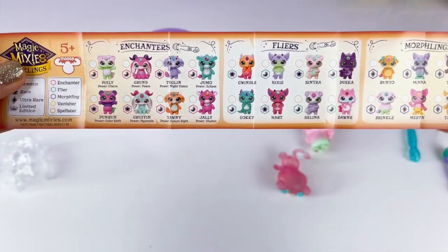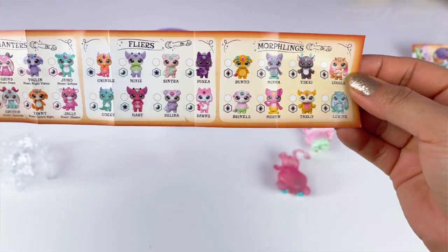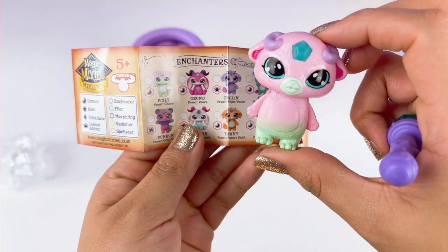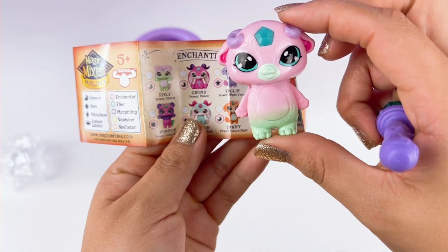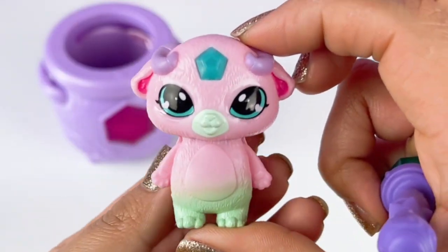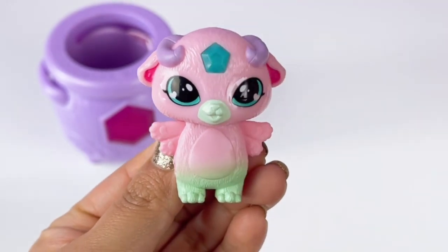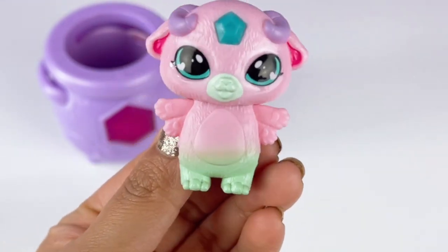Here's all of the ones that we can collect. Oh my gosh, they're all super cute, you guys. Pixley is an enchanter and a flyer. So let's go ahead and reveal Pixley's wings. We're going to go ahead and wave the wand, and its wings appear. How cute.